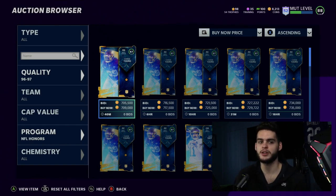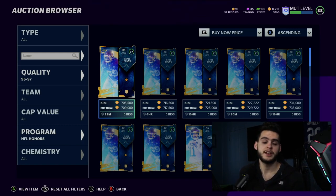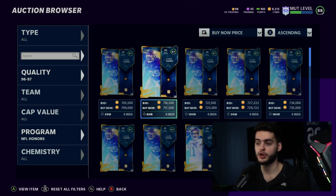Back then, those rare cards would go for 400k to 500k and you could build a whole team — 99 overall Deion Sanders was like 25,000 coins because solos only paid out 2k to 4k. There weren't many ways to make coins. But there were some super special cards, like a limited Bo Jackson that was literally one of one — three million coins. Or the Marshawn Lynch Halloween card. Those were exciting LTDs.